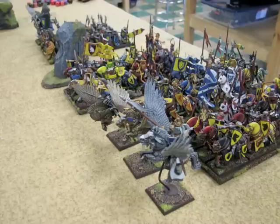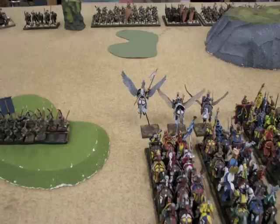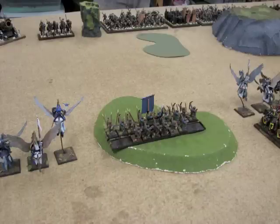Facing them in all of their Bretonnian bling, starting on my right: Bretonnian Lord — he's the monster hunter with Tress of Assuld, Heroic Killing Blow, Heartwood Lance, and Enchanted Shield. I've got a big bunch of Men-at-Arms with a level 2 Lore of Beasts and the Icon of Quenellas, so they have the same ward save as the Knights. 12 Knights of the Realm on the left-hand side, and on the right-hand side 10 Knights of the Realm with my Battle Standard Bearer who has the 2-up re-rollable armor save, plus a level 4 with Lore of Heavens — she's got the scroll that turns a wizard into a frog and the Crown of Command. Then there's a dozen Knights Errant with the Errantry Banner, 3 Pegasus Knights, 15-ish Bowmen on the hill, and 3 more Peg Knights.